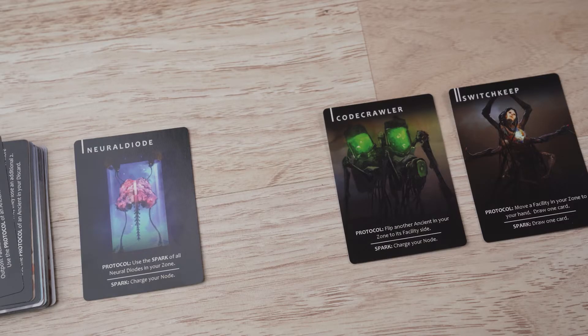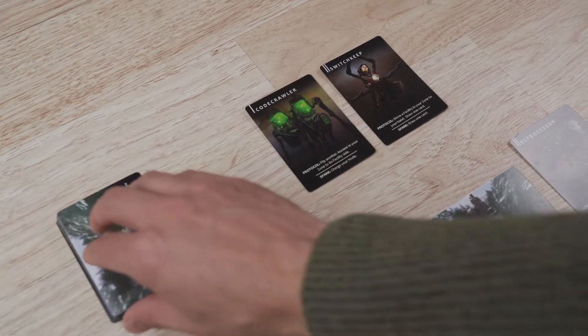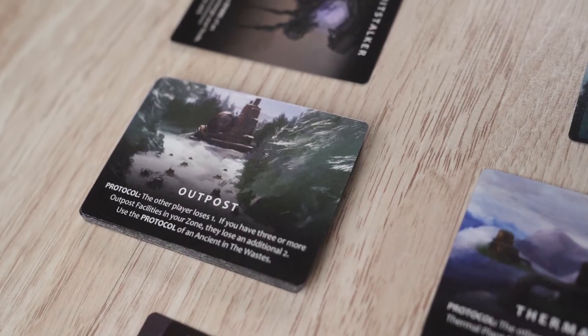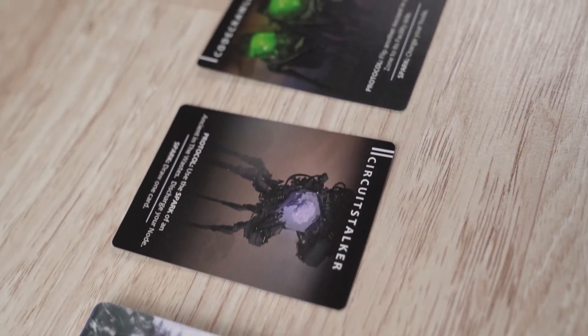Then, your opponent takes one card from the waste and adds it to their discard. The wastes will refresh and play continues until one player has no points remaining or there are no more cards in the waste deck. At the end of the game, add the values of the ancients in your deck to your remaining point total and one point for every card played to your zone.